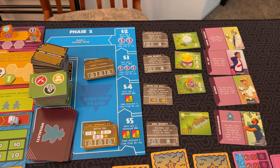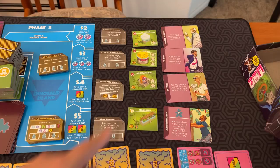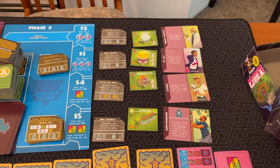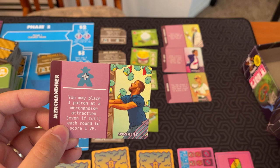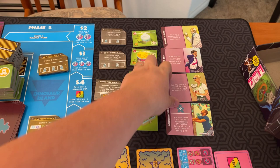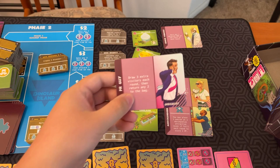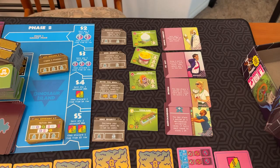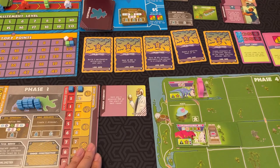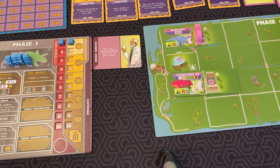After that, we move on to the Market Phase. Each player is allowed to buy something from the market — you can do this up to two times during this phase. Looking at prices, we've got the $2, $3, $4, and $5 rows. Specialists are employees you can add to your park that give you special powers. For example, the merchandiser gives you an extra worker and lets you place one patron at a merchandise attraction each round to score a point. If you get a specialist, you place them to the right of your board, and you can have up to three of them.